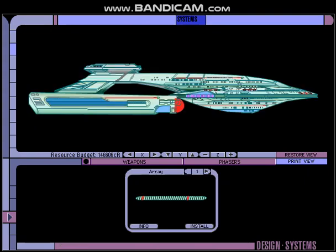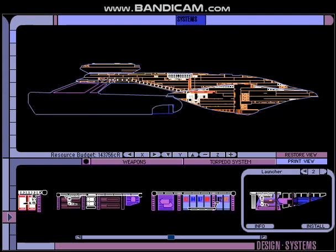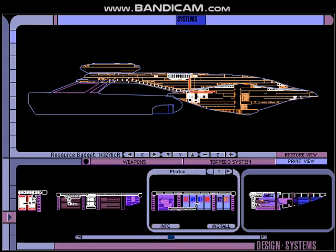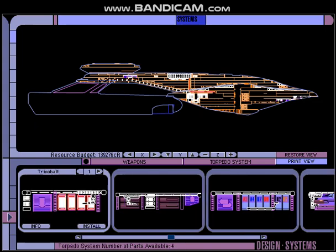Moving on to weapons. Phaser arrays — how many phaser arrays can we have? Six? Why not, we'll be fully prepared. And torpedoes — we got a bunch of choices here. A couple of launchers and some photon torpedoes. And we also got some quantum torpedoes — put in some of those. We even got tricobalt torpedoes! I thought that was only on Intrepid. Akira is ready for battle, that's for sure.